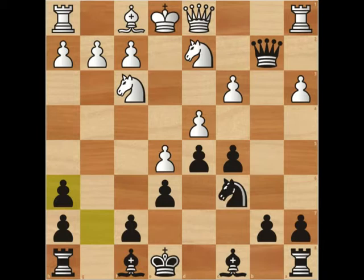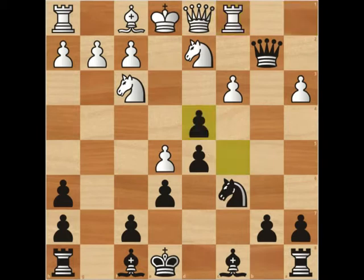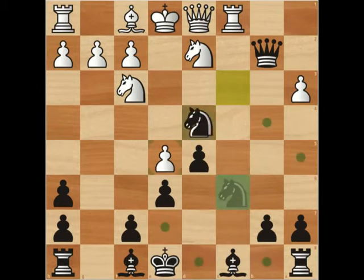The main reason for that is that black is going to pick up another pawn. Black is threatening to pick up the c3 pawn, and if white tries to defend with rook c1, black can play cxd4. We have cxd4, then knight takes d4, and the knight covers b5. White doesn't have any better option here than to simply take the knight on d4, and white is simply two pawns down in this position.